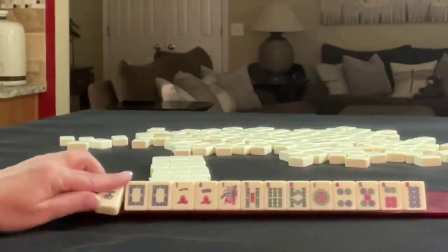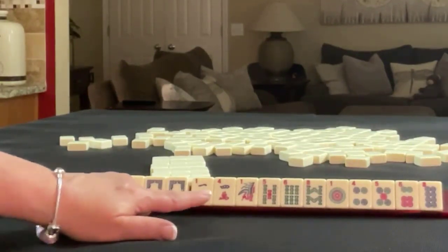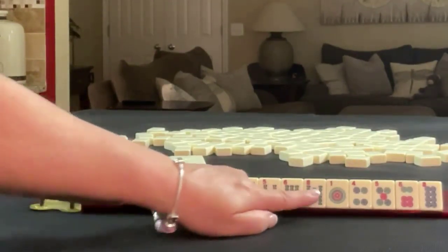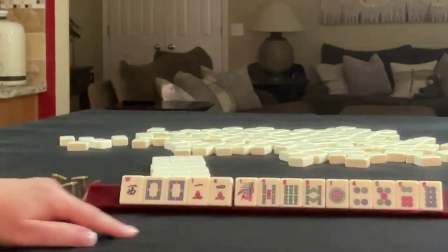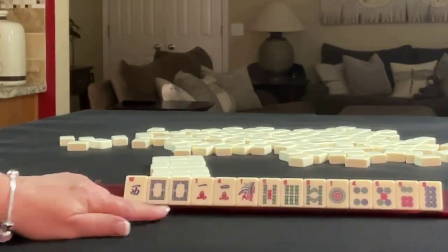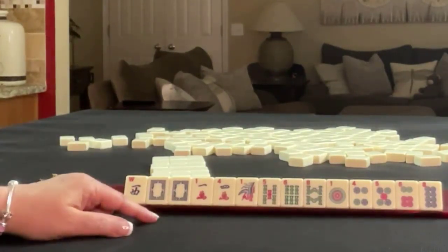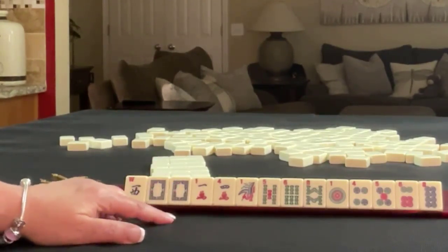Here we go. We have a west, a pair of white dragons, 1-4 in cracks, 1-5-6-8 in bams, 1-4-5-6-8 in dots — all singles — with one multiple right here. If these were your tiles, what would you focus on and what would be your first pass?